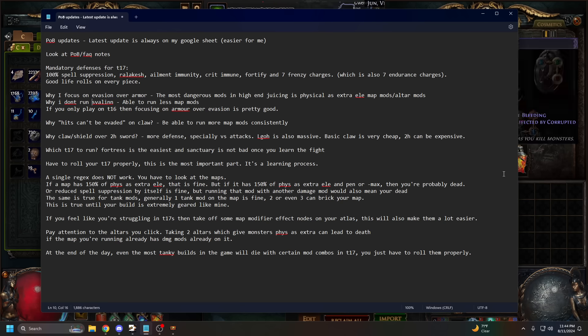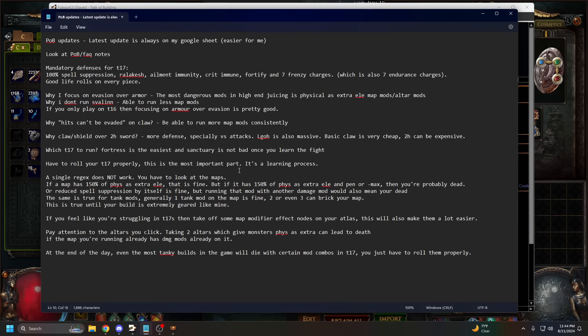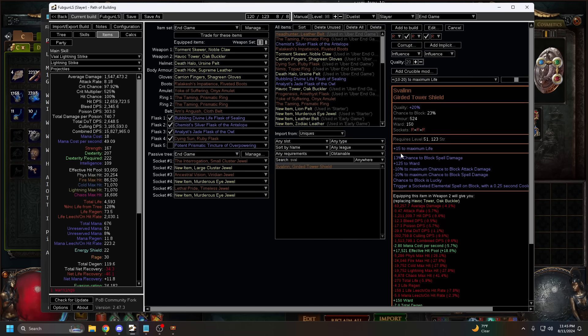Why I don't run the Svalinn shield: it's the same reason I don't rely on armor. There are two map modifiers that completely brick block builds — one is simply 'you cannot block,' and the other is a negative 40 block chance mod that scales up to around negative 66–70% block chance. This completely breaks a block build. I think that shield is very strong in tier 16 content, but it's not good in tier 17 juicing when you're trying to run as many map mods as possible.